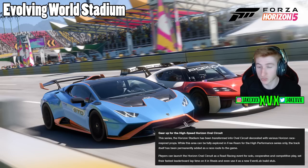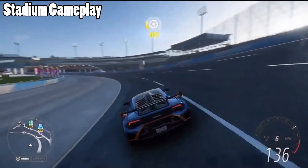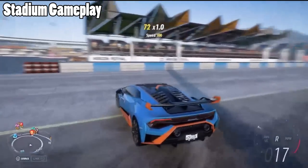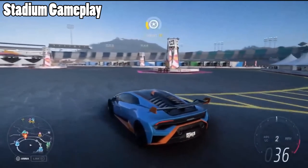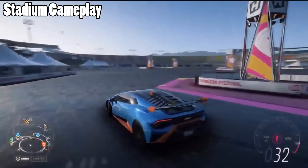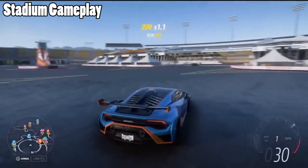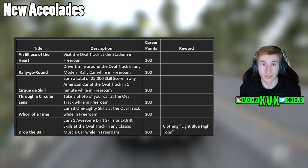It's the perfect place for testing your high-performance cars — going around in circles. Chris has done a couple of laps; it's on the smaller side of oval circuits. There are existing circuits in the US that are a similar sort of size to our stadium, and those were definitely taken as inspiration. As Chris is drifting around the infield, they have actually added a ton of new accolades all allocated towards this new evolving world stadium.